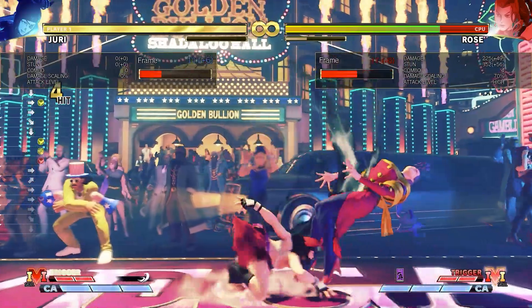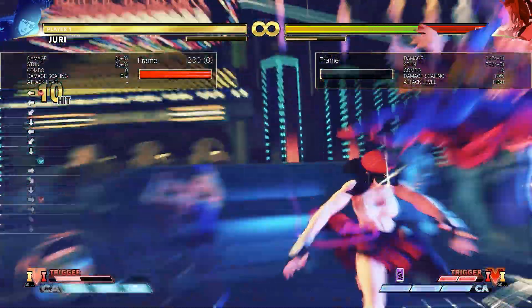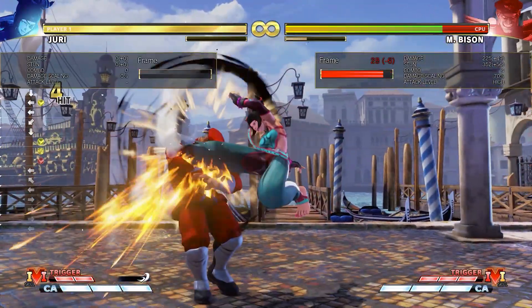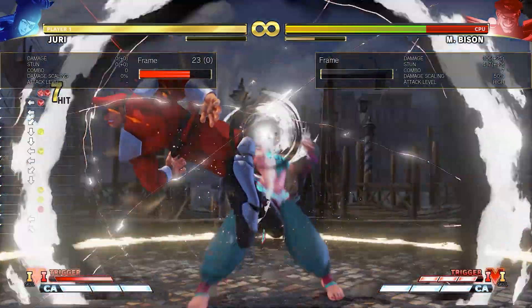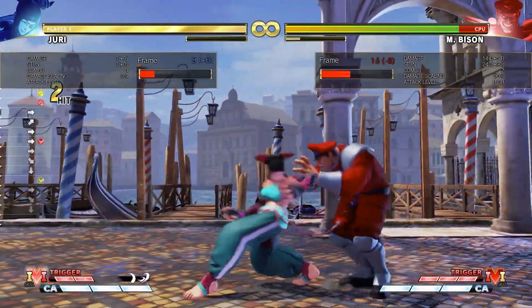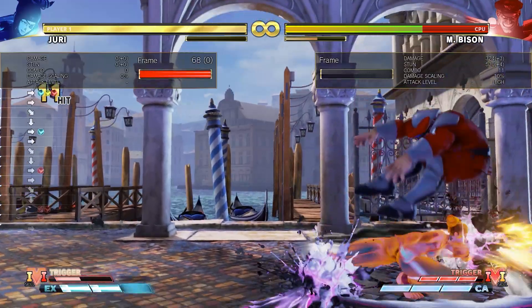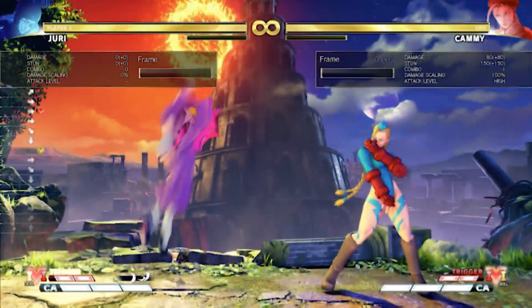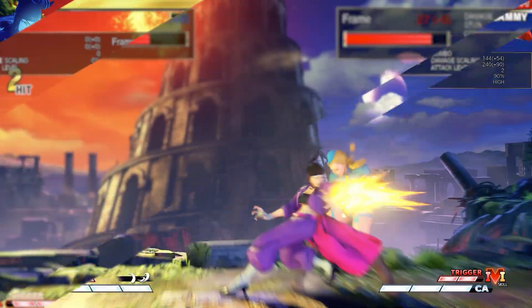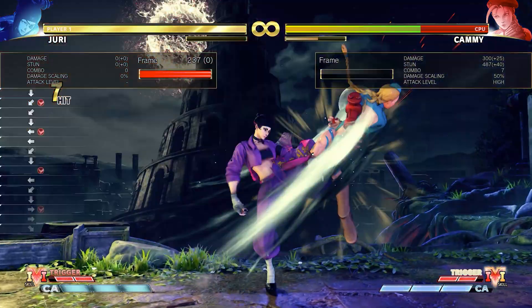The key to extending combos is finding each character's special moves that extend combos or give juggle opportunities. Some characters have normal special moves for that, and some have to use their EX special moves as combo extenders. You have to try out your character's specials to see what they allow you to do. Again, we start with a 3-hit normal link and cancel it into a medium Fuha — this special move allows Juri to link into some normal moves.